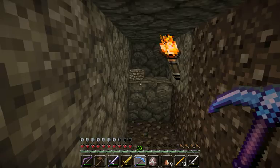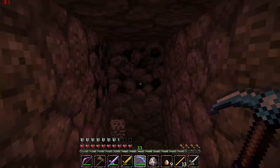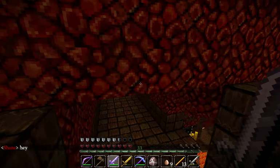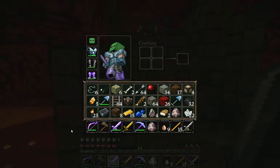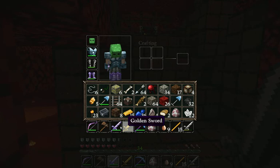Ryan and I have been in the nether — we found a fortress. We're spawn camping blazes because we need the blaze rods to make Eyes of Ender. And we got some water there in case we catch on fire, which I didn't think was possible in the nether. I'm on fire now — by the way, this sword is awesome. I used the anvil to make it with a bunch of enchanting books and I named it Dawnstar from Skyrim, with the Daedric bow here. Pretty legit. And I got a creeper head of course.